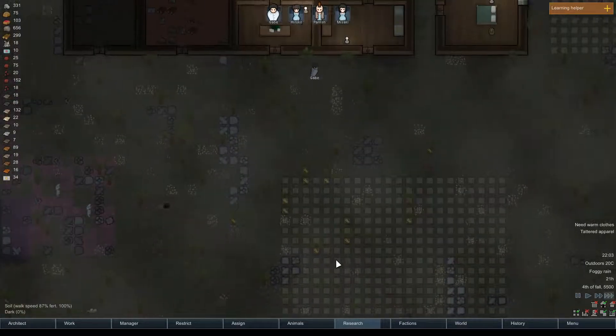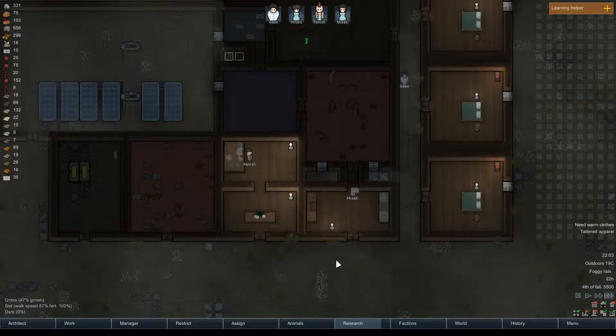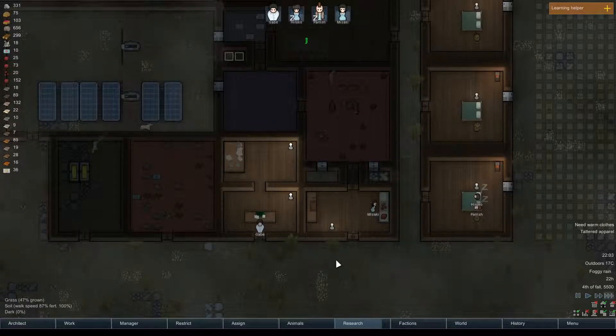We're getting some trees cut — that's a plus. Our primary constructor being our primary cook is unfortunate, because it means our quality construction jobs take a little longer to get done. I could tweak that, but she's almost caught up to 40, so why worry about it.